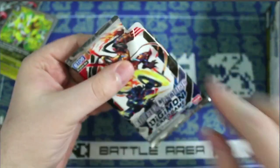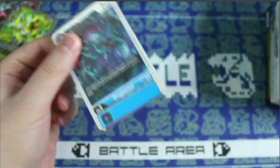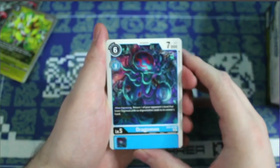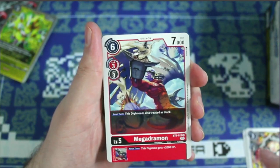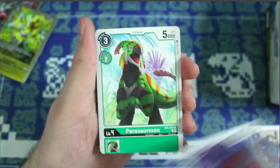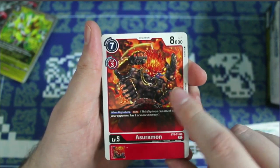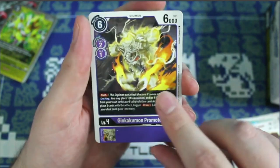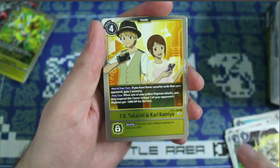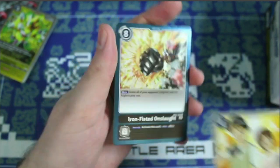I personally would like some Goblimon alternate arts, but we've got a couple more boxes to plow through still. We got Dragomon, Nanimon, MegaDramon, Boogeymon, Parasaurmon, ToyAgumon, Asuramon, Omumon, Babamon, Kinkakumon, a rare TK and Kari, and a rare Iron-Fisted Onslaught.